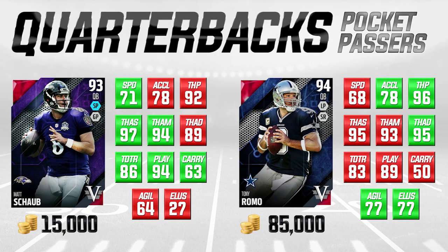So if you're new to this series, basically what we do is compare a cheap card to a more expensive card. It doesn't necessarily mean the cheaper card is better, but in some cases they are. On the left side of your screen, we've got the lower price card, which is the seasoned veteran Matt Schaub. We're comparing him to the seasoned veteran Tony Romo, who is going for 85,000 coins. Matt Schaub is only going for 15,000 coins, and I think these cards are actually pretty darn close to one another in most attributes.